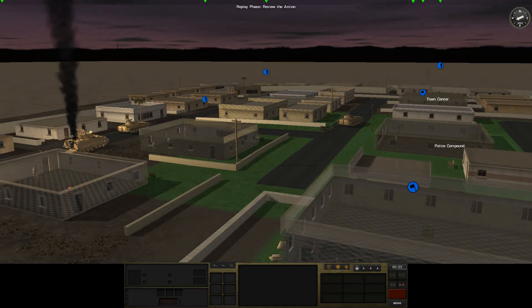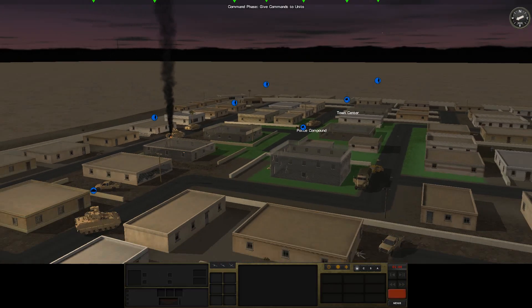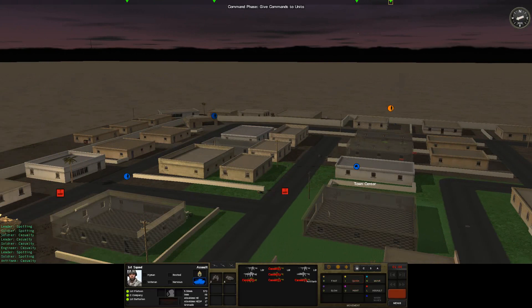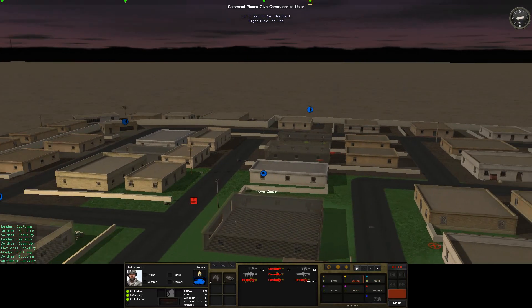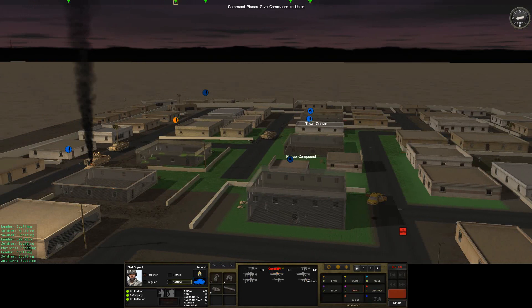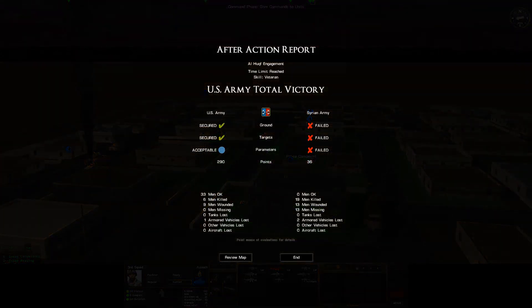I hope we do get a result here at the end — or is it going to go into negatives? I've never understood that about Shock Force 2. I'm pretty sure we have full control over every building. Just to be extra certain, we could try to move these guys back over here to the town center. The police compound is, of course, also totally under our control. I guess we'll just move these guys back to the police compound, get them on level 2. And there we go — this is absolutely beautiful. A U.S. Army total victory.